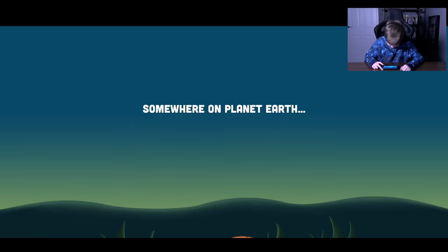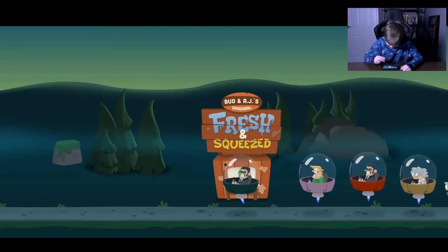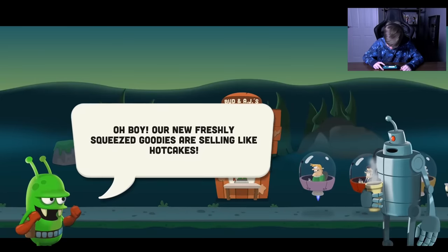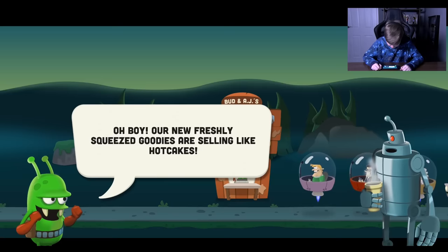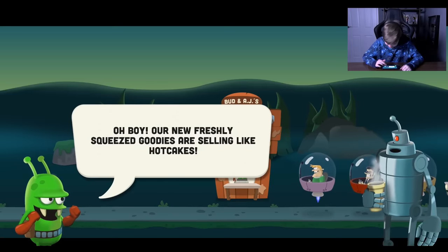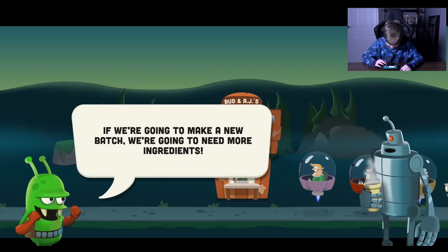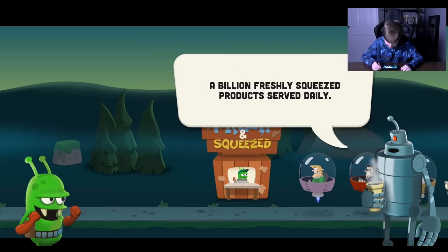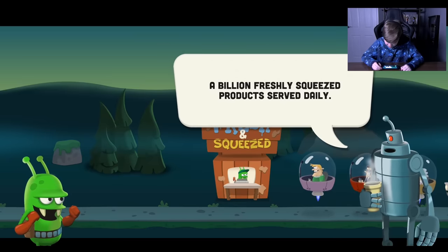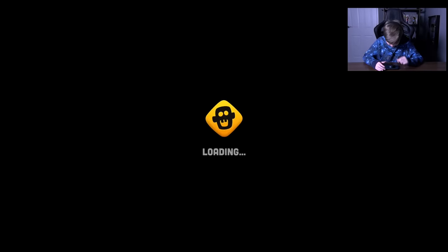Somewhere on planet Earth. Well it's very futuristic. But in AJ's original fresh and squeezed, our new freshly squeezed goodies are selling like hotcakes. If we're going to make a new batch we're going to need more ingredients. You know what's cooler than a million happy customers AJ? A billion freshly squeezed products served daily. Let's go find more raw material. Here we go!